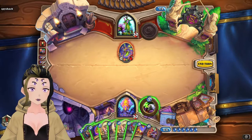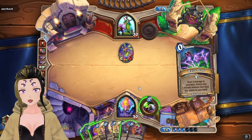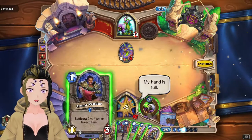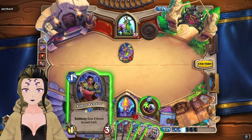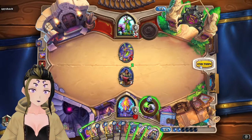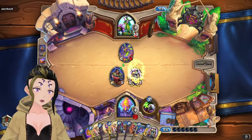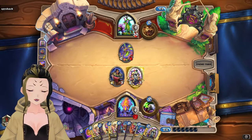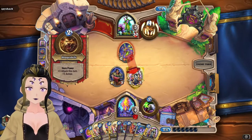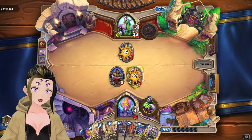The Enhanced Dreadlord is nice for later, but we don't need it for now. Backfire will turn on an Aetheron. And we burn an Entitled Customer, which sucks. Just going to play a Pack Meal and Armor Vendor. The amount of times I missed the Enhanced Dreadlord is kind of amazing.